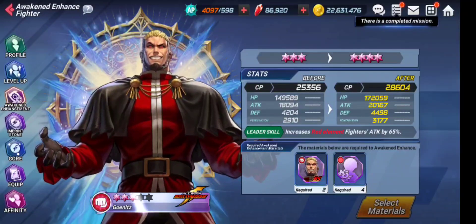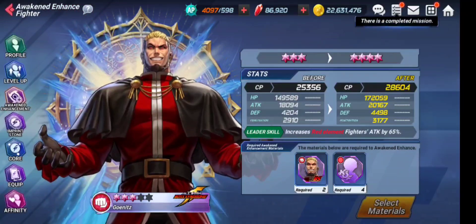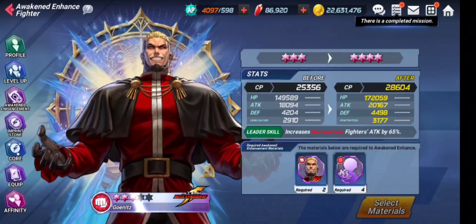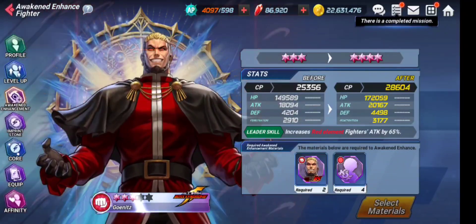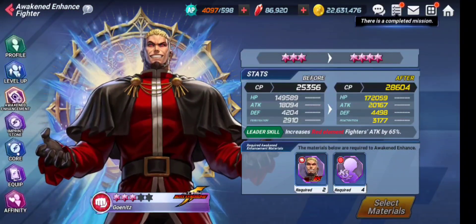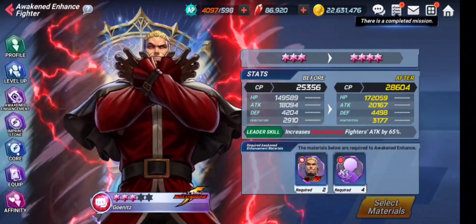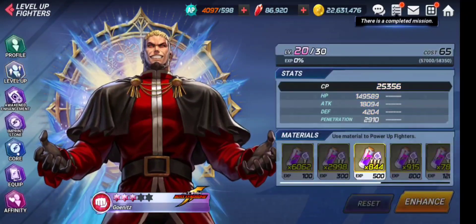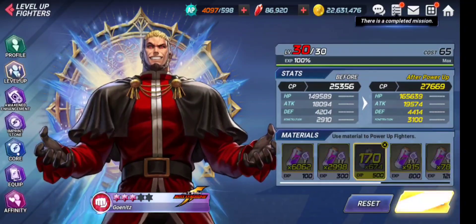As you can see, if I try to proceed further to Awakening Level 4 or 5, I would need two character memories instead of one. From Awakening Tier 1 to 3 you need one character memory per tier, but after Tier 3 to Tier 5 you need two character memories for each tier — and that is so difficult. Now we're just going to level this character up again.